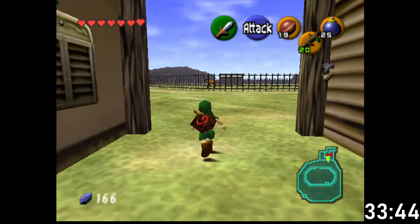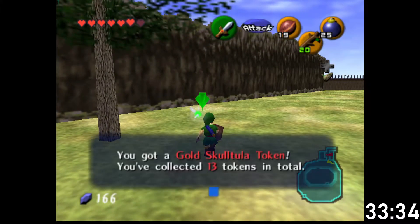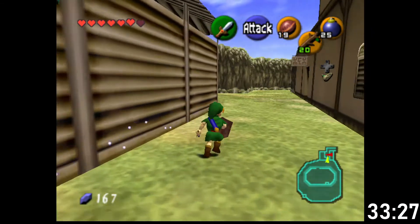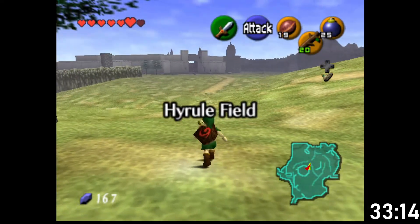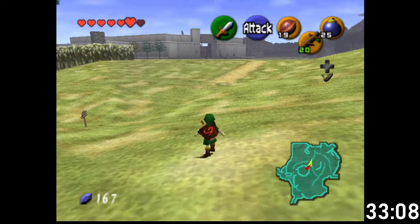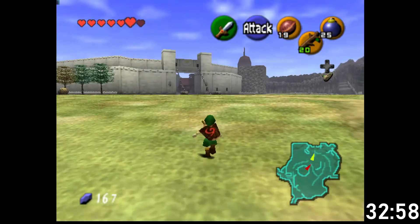There's a gold Skulltula around here. Next thing: back to adult, check out the Great Deku Tree, see if we can complete that as an adult as well. If we can, great; if we can't, not a big deal. We can go to Lon Lon Ranch, get Epona, get into Gerudo Valley, and then think more about what we need to do after that.